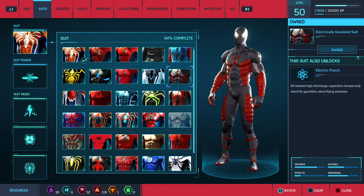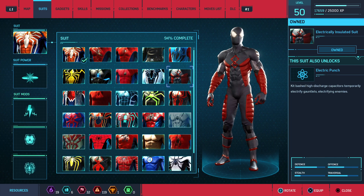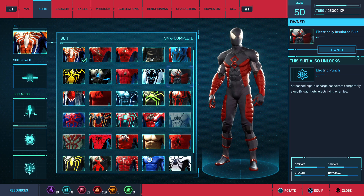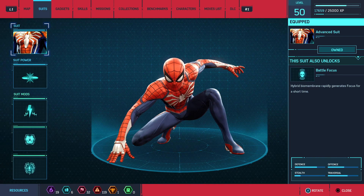Electrically insulated suit. The suit power is electric punch — high discharge capacitors temporarily electrify your gauntlets, electrifying enemies on hit.